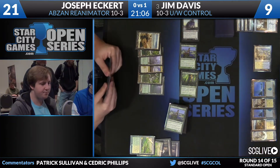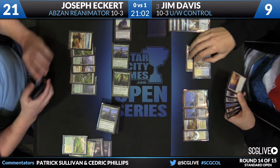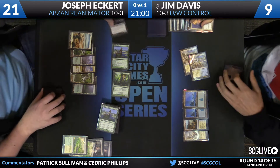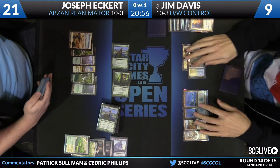It's a big attack here from the creatures for Eckert. Davis is reaching for mana. Looks like he has a copy of a race to cast to take care of the Doomwake Giant, so that'll be exiled. And it looks like Jim is going to take four.